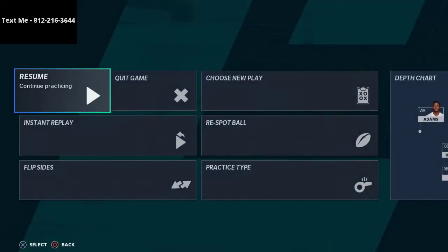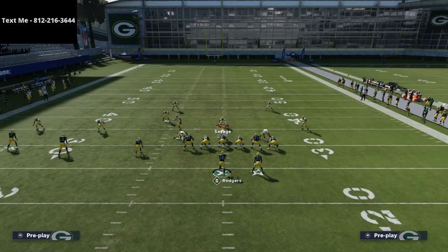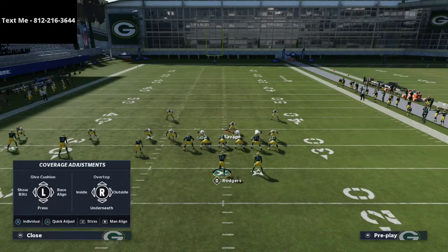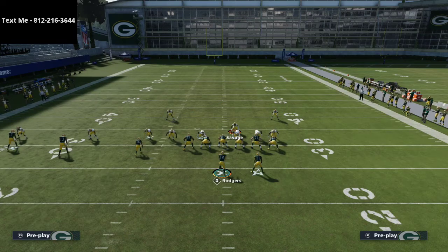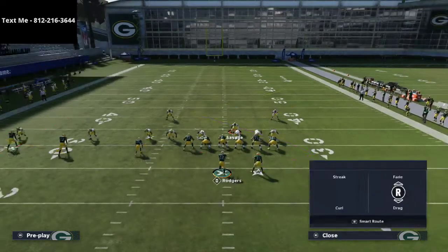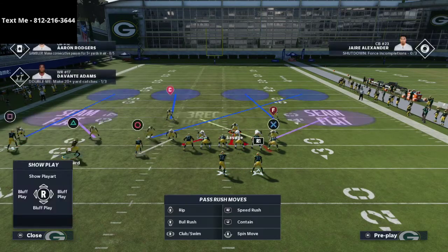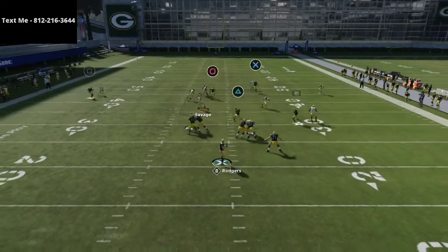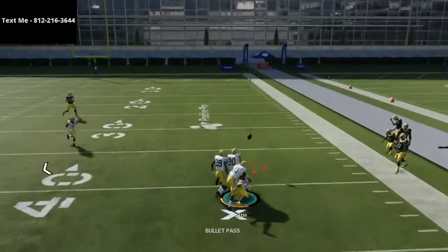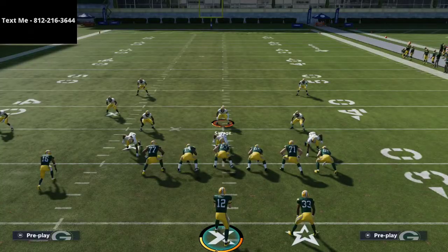When they motion into two-by-two, this is not a problem at all. Good luck running this play with any level of success. Motion into two-by-two — streak the tight end, bring across a drag route — and watch: one little adjustment changes everything in how the defense moves. Jaire Alexander sits right on the circle route — it's triple covered. When they motion out of trips I actually prefer that.